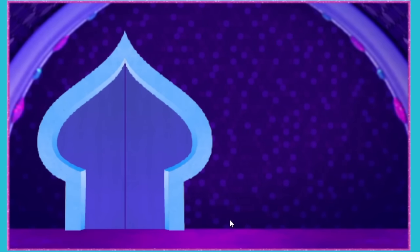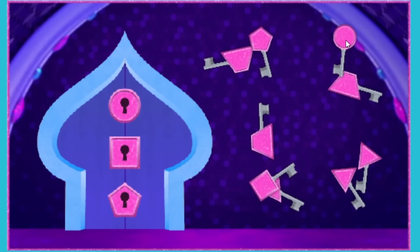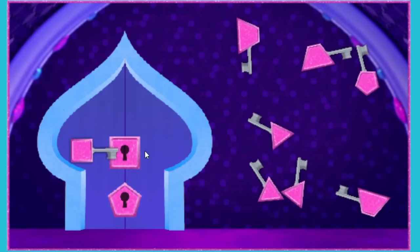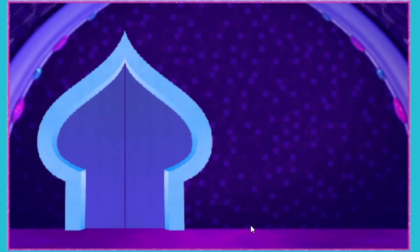Another locked door! Now all the keys and locks are the same color, but they're not the same shape. A circle! A square! A pentagon! The door is opening!